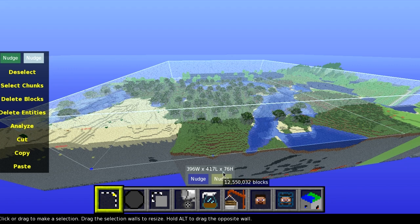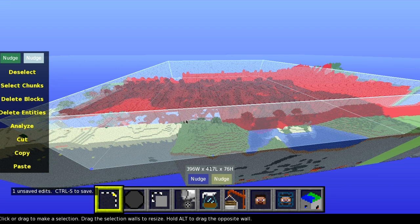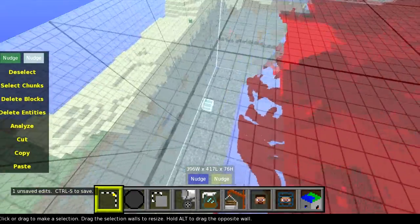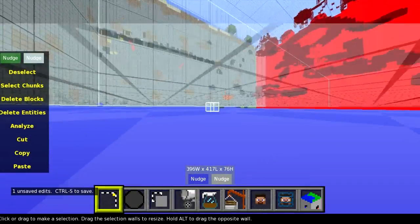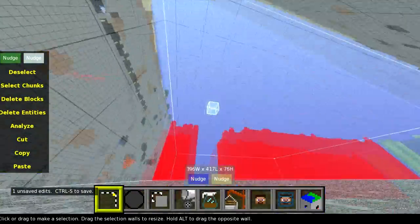Next you press delete. That deletes all of those blocks in those chunks. So this is going to lag for a little while while it does that, because we're deleting a lot of blocks. Now that we've done this we've got this giant hole all the way down to where the bedrock is. That was actually kind of good. Convenient.